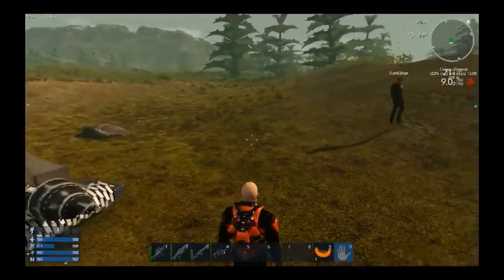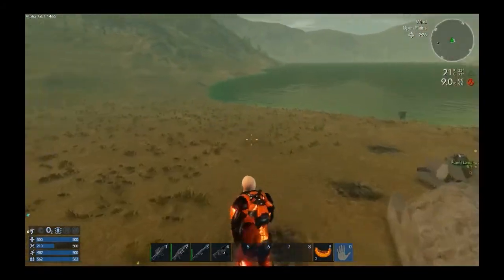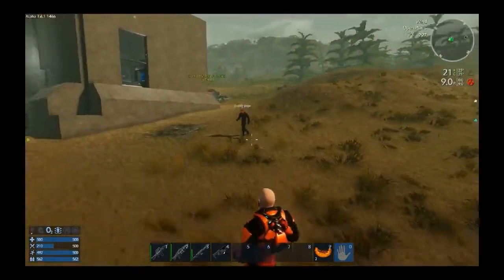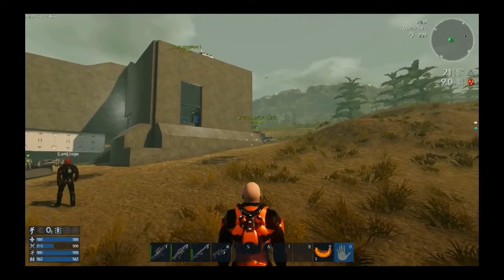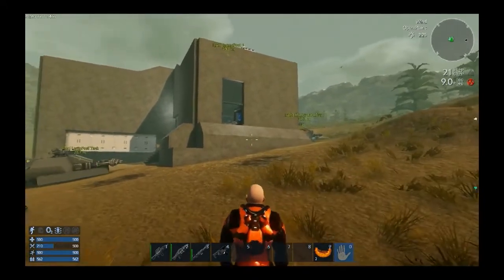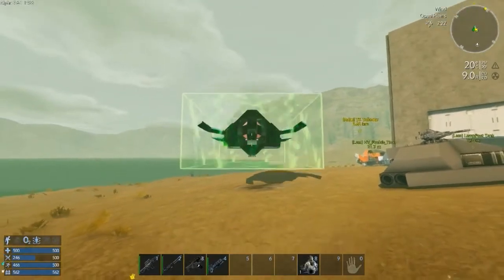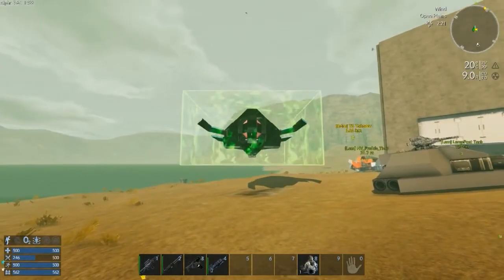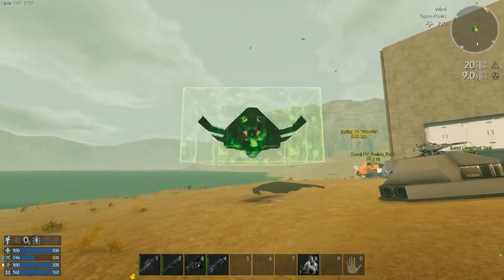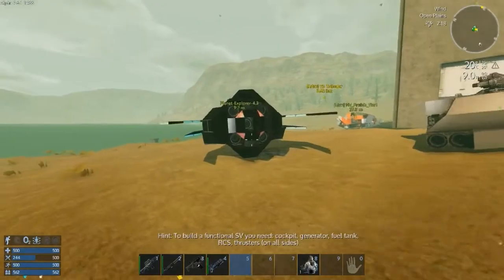My drills are insanely hard to get to drill anything. I'll be testing that this episode. Also, I don't think I put a harvest box on it — I did not. You do have to have a specific box for it. It looks like you have to place your small vessel in the air, which I guess you have to do with the hover vessel too.